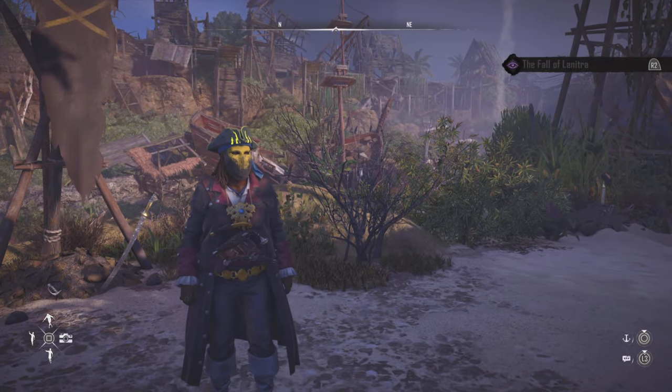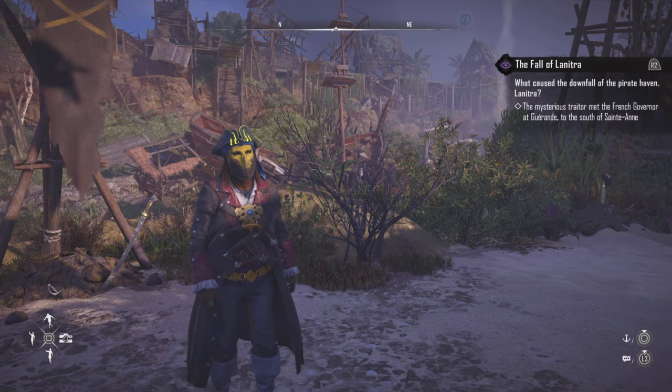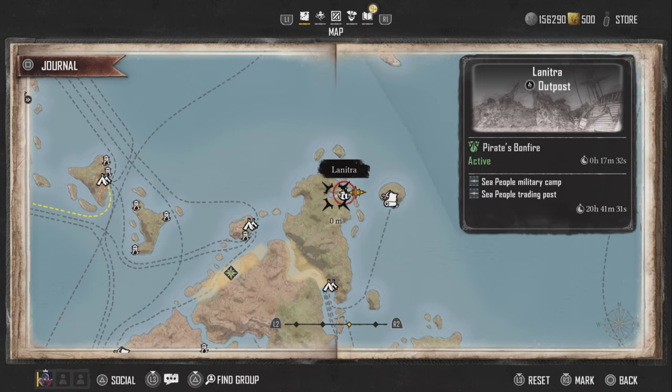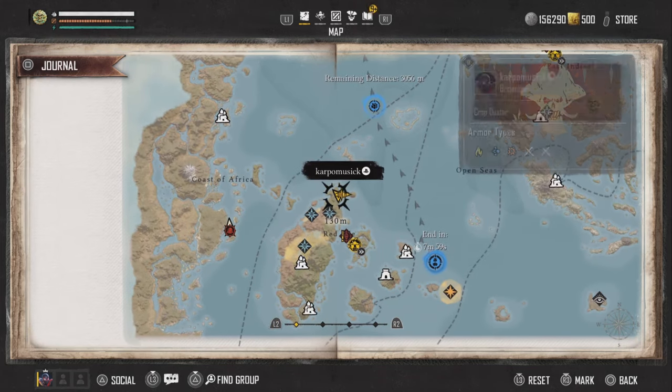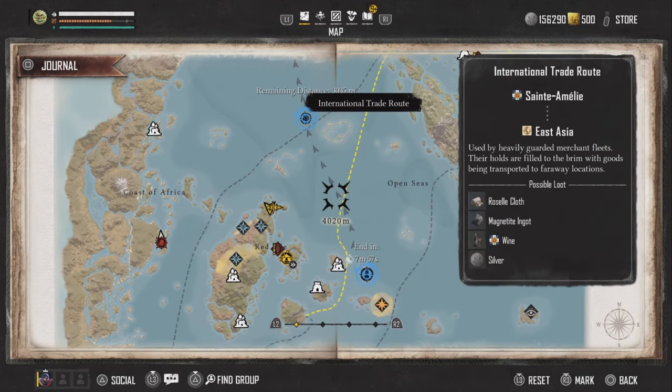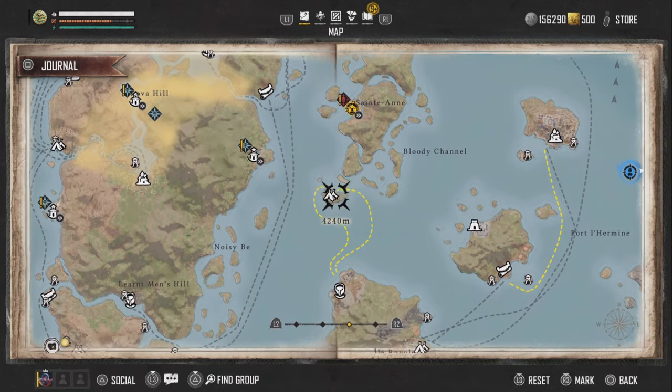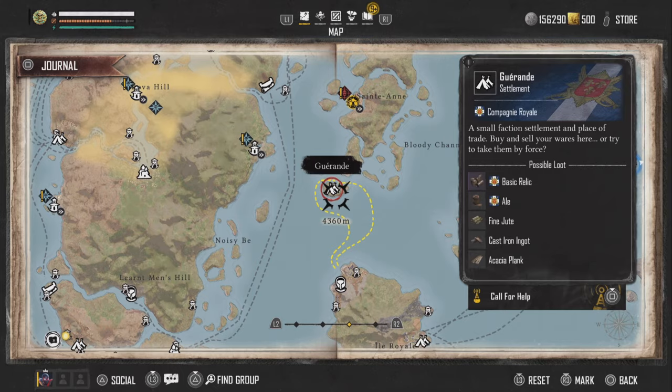Now you're going to be on to the next part of the quest step, and that is for you to head down to the French Governor. That is going to be just due south of St. Anne. Open up your map and here is where we're going to be going — it's not too far from St. Anne, and here is the location.